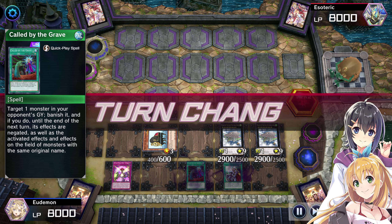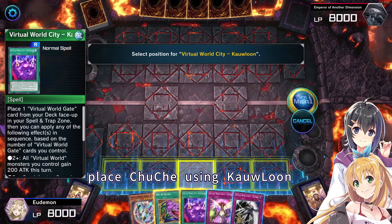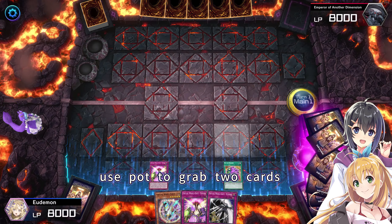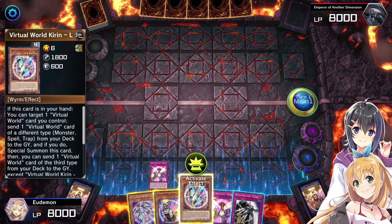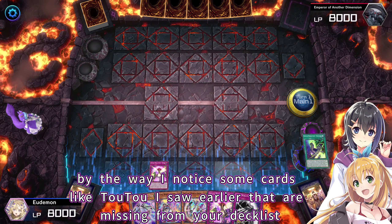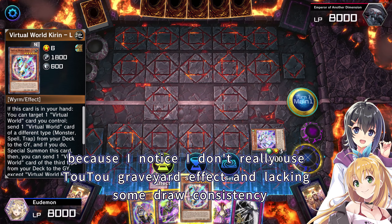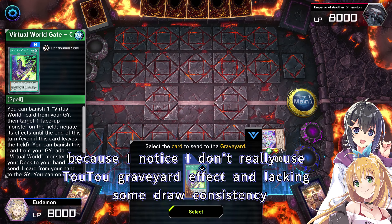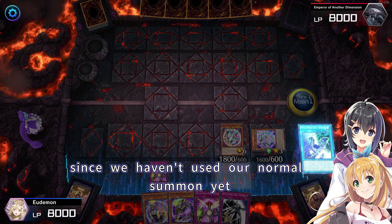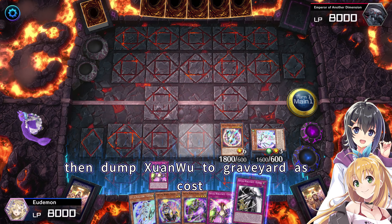Next game — let's look at a starting hand where we don't have Pharaoh. Place Chuche using Kalun just in case we banish or draw it using Pot of Desires. Use Pot to grab two cards. Lulu dumps a spell and adds a monster. I noticed some cards that are missing from your earlier clips — those are an earlier version of the build, since I noticed I don't really use two graveyard effects and was lacking some draw consistency. Since we haven't used our normal summon yet, let's use Qinglong to grab Nian Nian, then dump Xianwu to graveyard as cost.